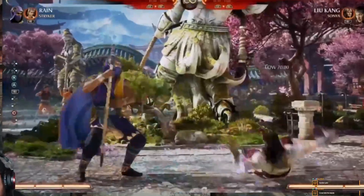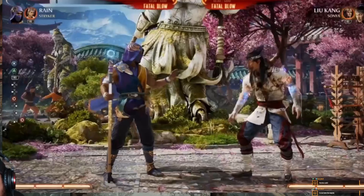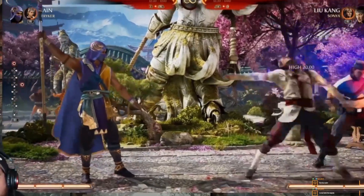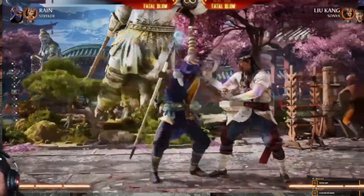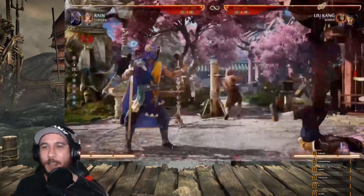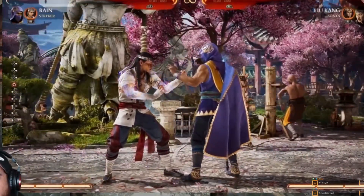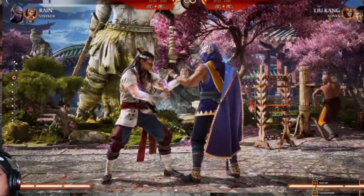Lastly, Stryker has one more move which I think is probably my favorite. Stryker comes from behind and handcuffs you. What?! And this gives you a reset — so everybody gets a standing reset. You get into your combos with a handcuff move, then go in and continue your offense. You could start a combo with your overhead, go into the handcuffs, and then make them guess low. It's super fun — that's really cool.